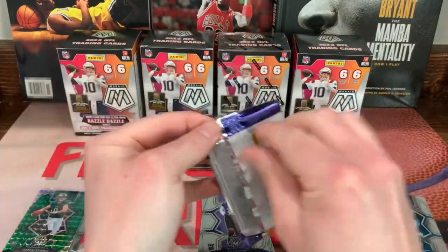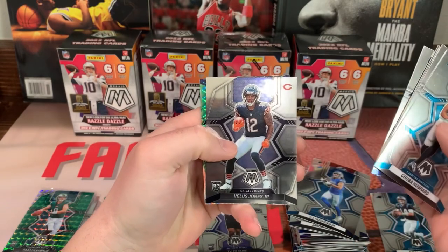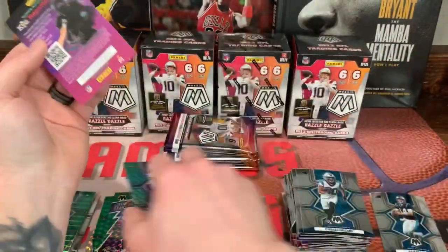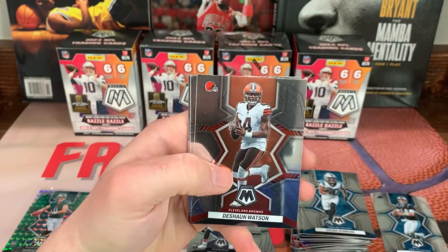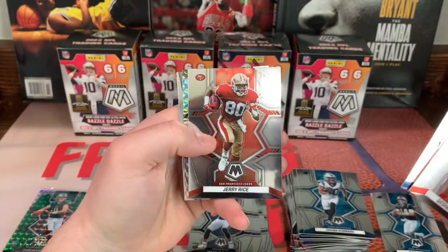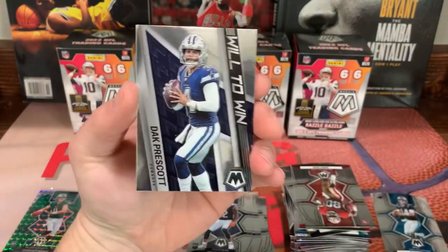All right guys, third box — maybe the banger will be in this one. We got Chubba Hubbard again, T-Law, Cameron Heyward, Reggie Wayne, we got a rookie Velus Jones Jr., and we got a green Davante Parker — traded to the Patriots. I didn't notice that was on the green too. All right, Jerry Rice. Drew Brees on the Super Bowl MVP silver Mosaic and a Dak Prescott Will to Win — that's a nice card, we'll sleeve that one up.